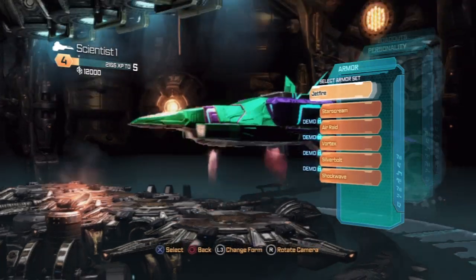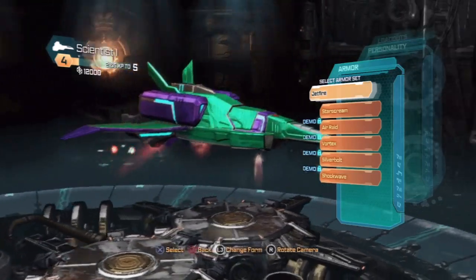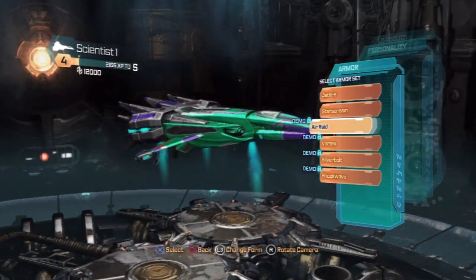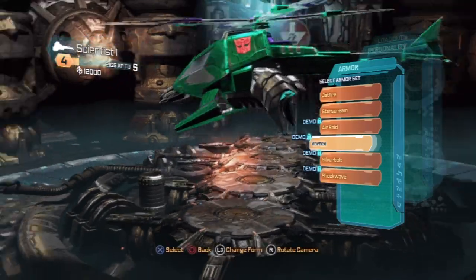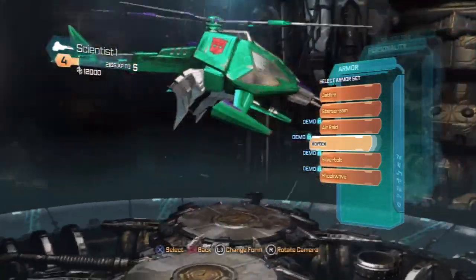Let's go down to armor set. Take a look at how they look. Jetfire, Starscream, Air Raid, Vortex - can't wait to play as the chopper. That will be a lot of fun. That's a new thing for us.